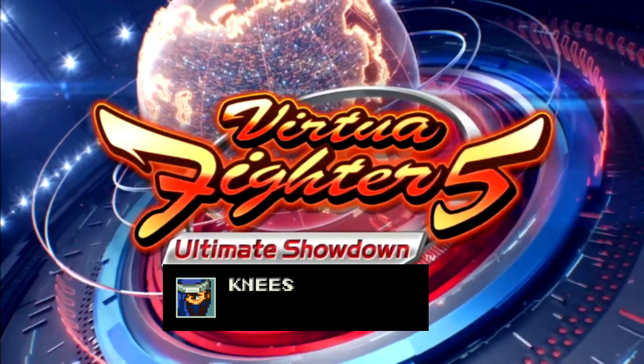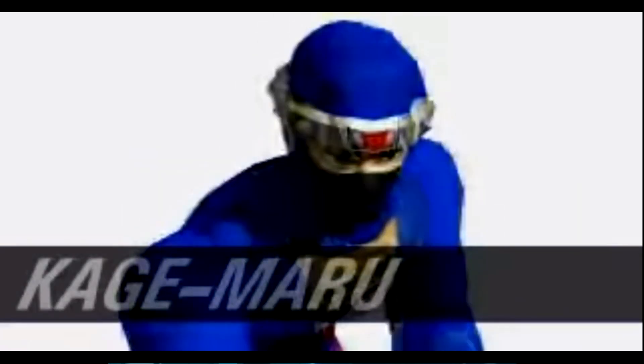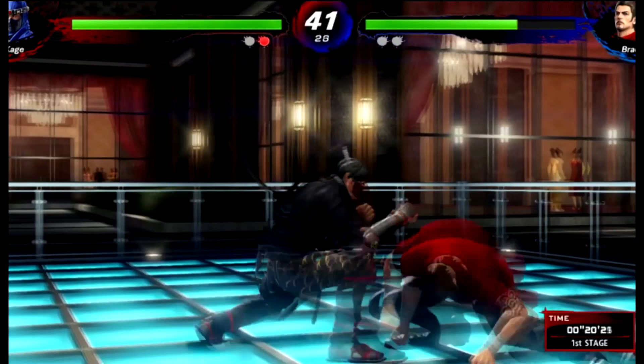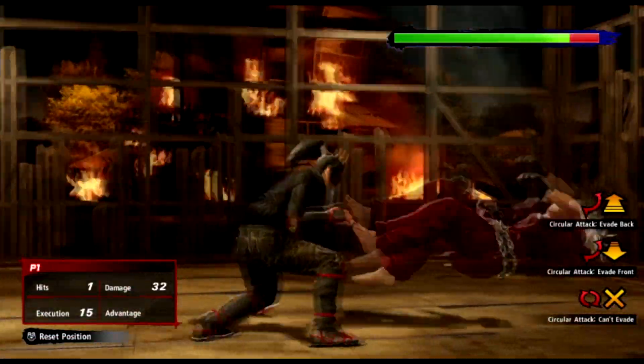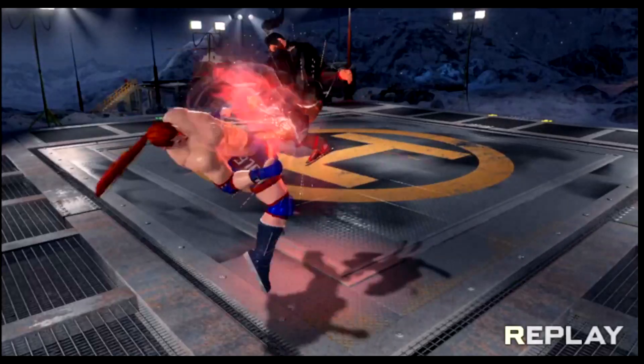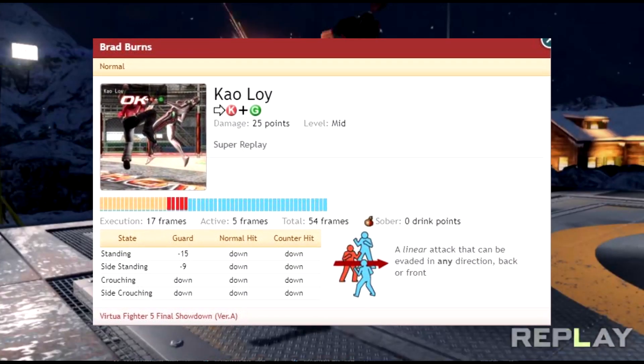As mentioned in E, elbows and knees carry a legacy in Virtua Fighter games and have always been celebrated as tactical and potent tools in the move list. More iconic knees, like the elbows, sit with the legacy characters on the roster, but have a look around in your move list for any mid-hitting, fastish kick attacks with a long recovery and that super replayed description in the notes. Chances are you've got something that will fit that knee class category.